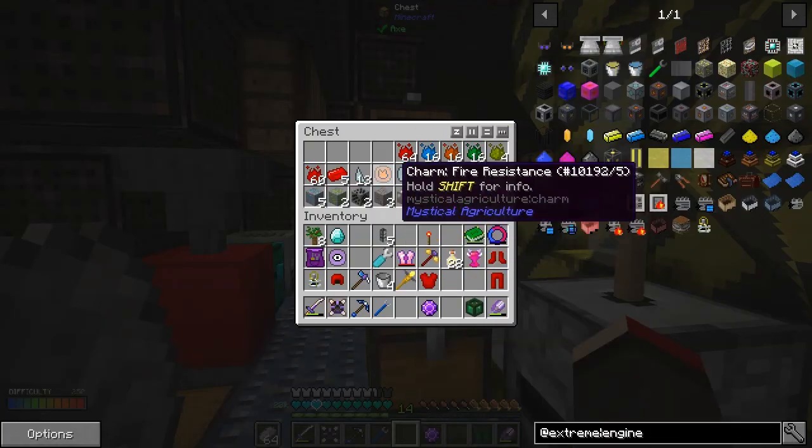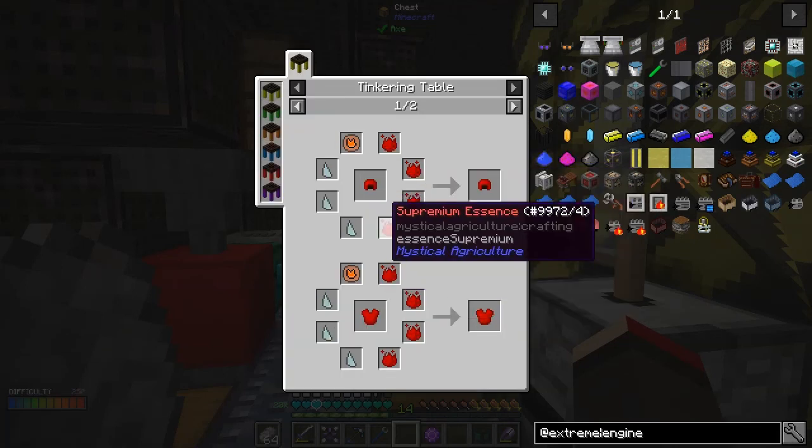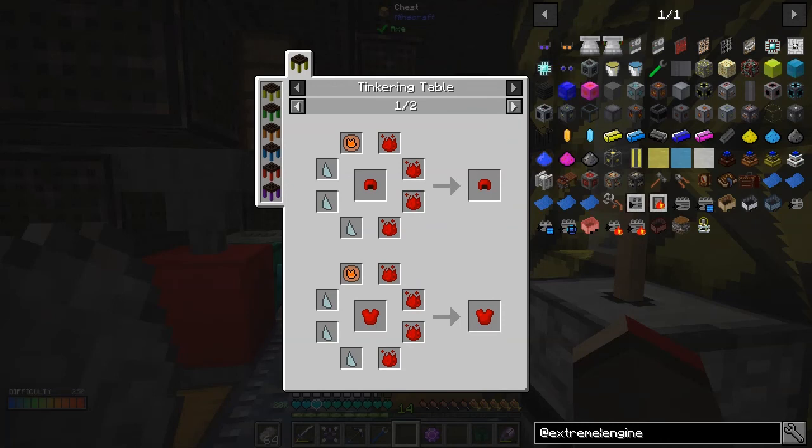So what I've got in here is these charms - we made these last time. I was wondering how to put these charms into the armor, but if you look at the usage it tells you: you need a tinkering table, some supreme essence, and some prosperity shards. Actually it wasn't difficult in the end.